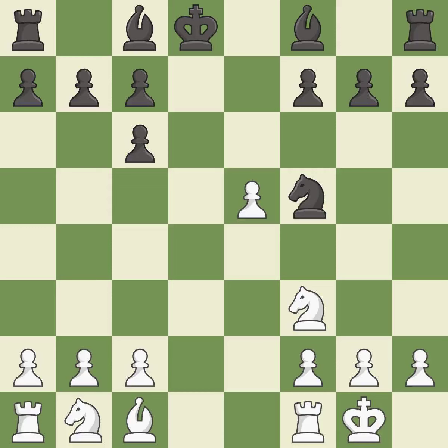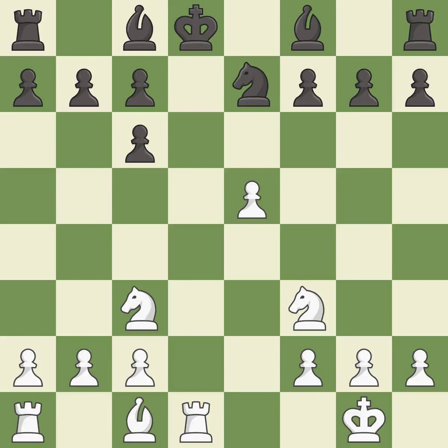Qxd8 trades queens and stops black from castling. Kxd8 recaptures the queen. Nc3 develops the knight toward the center and controls the d5 and e4 squares. The rook is now on an open file, which helps control squares across the board. This evades the check from the rook. It is the last book move.